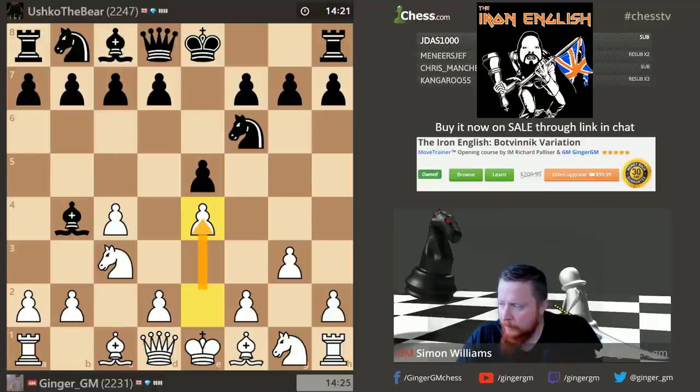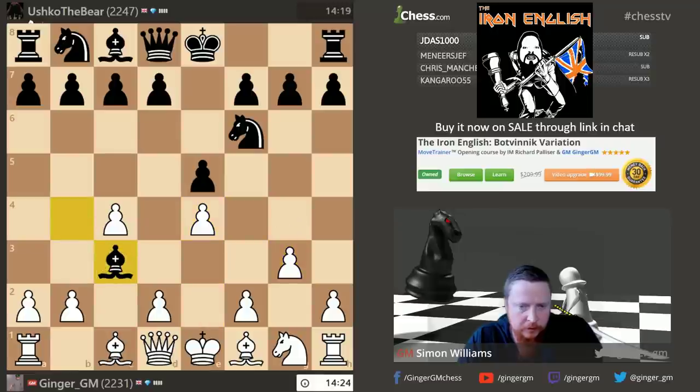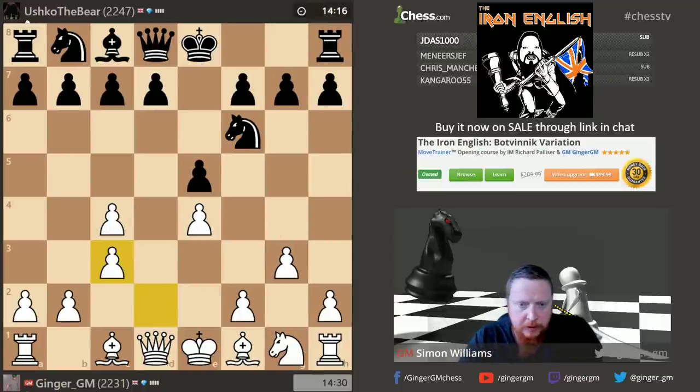This is one piece of theory — queen g4 is all covered in the course. If he takes here I take with the d-pawn; generally you can take with the b-pawn as well. If he takes here I go queen g4. The way Magnus Carlsen plays this is to take like this. If he goes knight takes here, there are two ways you can win a pawn: queen d5 or queen g4.